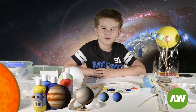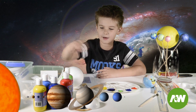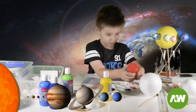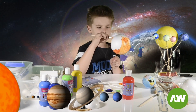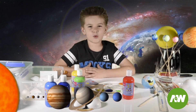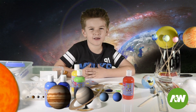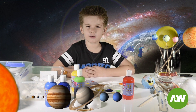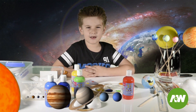Next we are going to do Jupiter, and Jupiter is orange. For that we're going to need to mix red and yellow. Jupiter is the fifth planet from the sun. It's known as a gas giant. Jupiter has huge storms and lightning. It has a storm called the Great Red Spot that lasted at least 400 years.